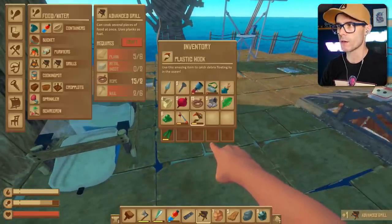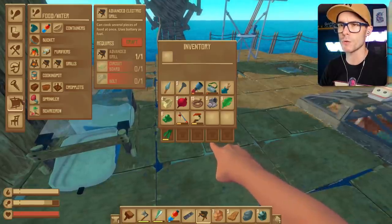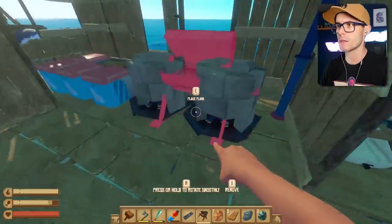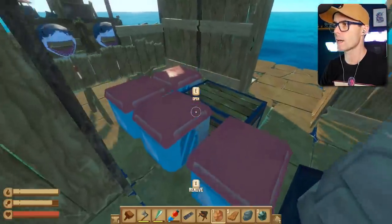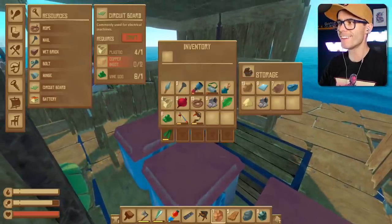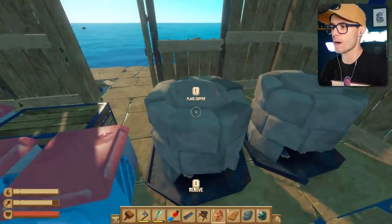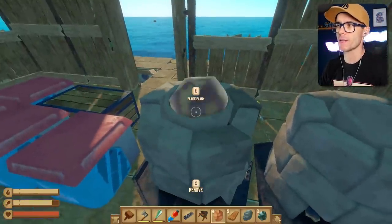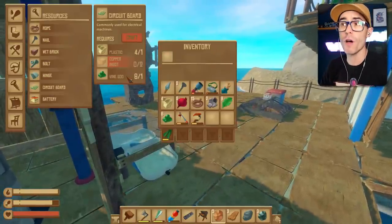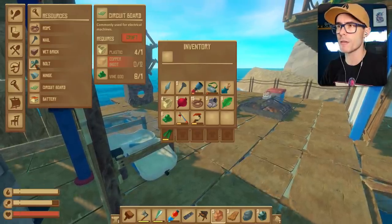Yeah, yeah. An advanced grill. Okay, we're partway there. Now we need a circuit board and a bolt. Can we make a circuit board? We need some copper ingot. I think I might have some of that. Oh, that's clay brick. What else do we have? A bear head. I just store animal heads — that's what I like to do. It's just my hobby. I kill animals and I keep their heads. Let's make the copper ingots that we need. What else do we need? We've got vine goo, and then that's it for a circuit board. And then we just need a bolt.